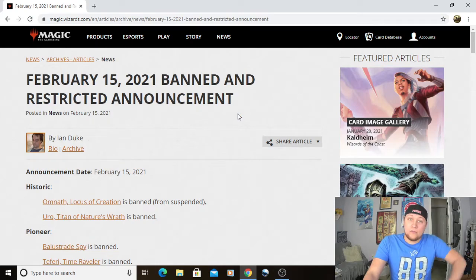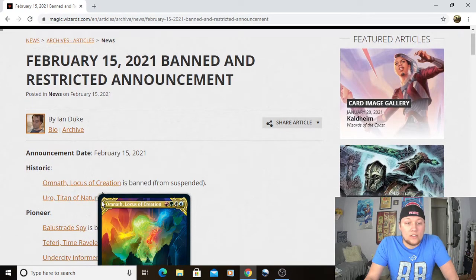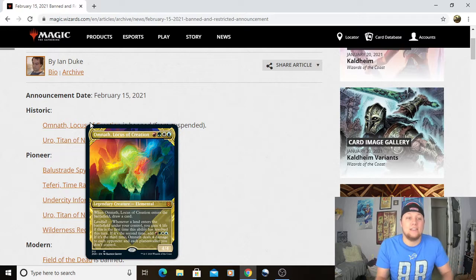So we're going to start with Historic. First, Omnath, Locus of Creation, banned in Historic. This was already suspended for a while, so it hasn't been in the format for a bit. Basically, this card is just way too efficient — it draws cards, makes mana. This card is incredible. It's just basically a huge value engine. I'm not surprised that they decided to ban this. Overall, good for the format.